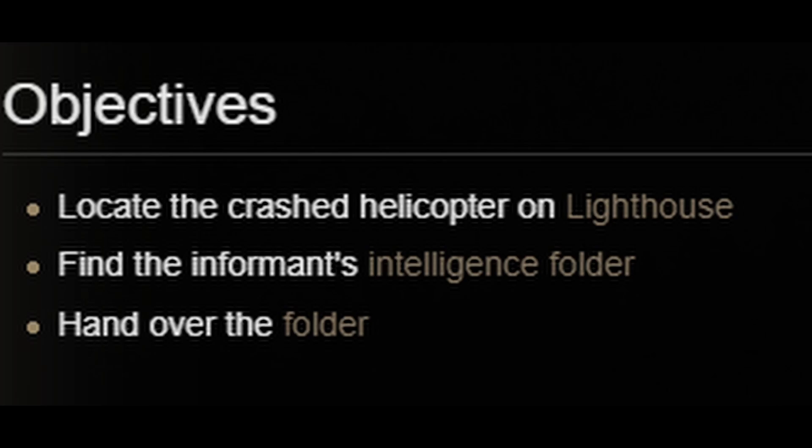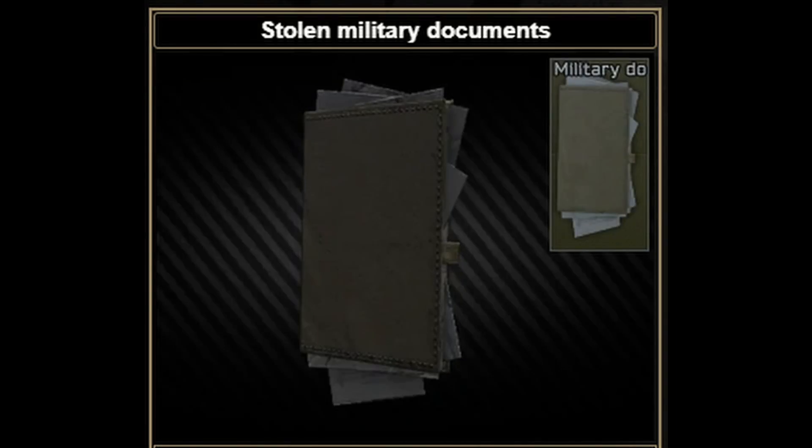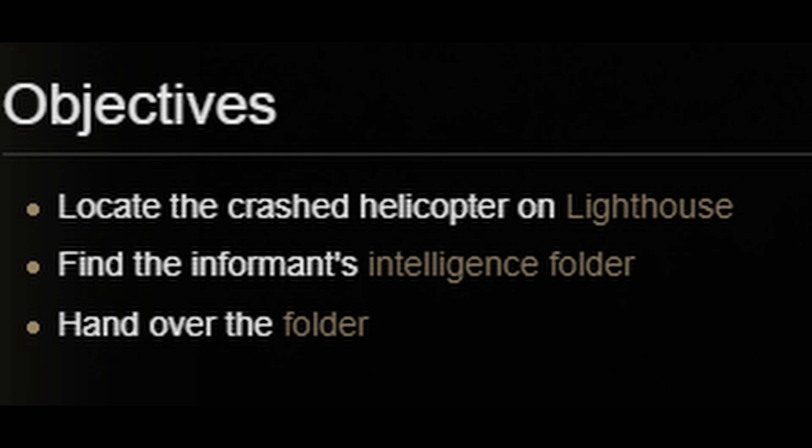The objectives for this task are to locate the crashed helicopter on Lighthouse, find the informant's intelligence folder, and hand over the folder.